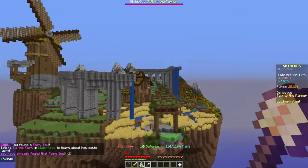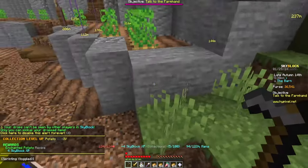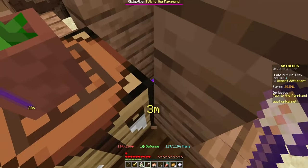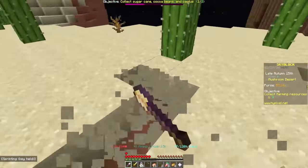On the farming islands, the first thing we're going to do is collect potato and carrot until we've unlocked the recipe for the enchanted form. Once that's done, we move on to the desert settlement, where we use our golden shovel to collect sand until mining level 10. This is the fastest way to mine in the early game.